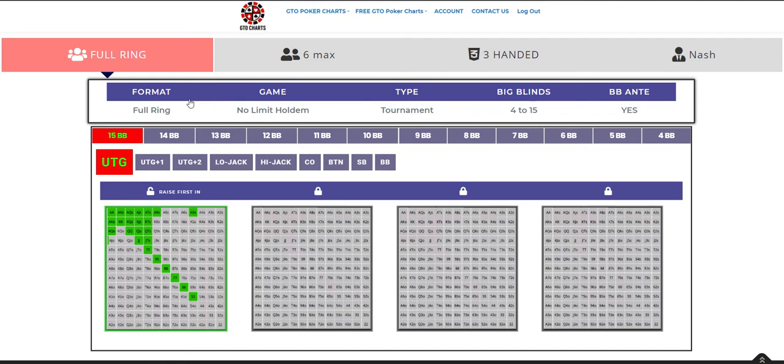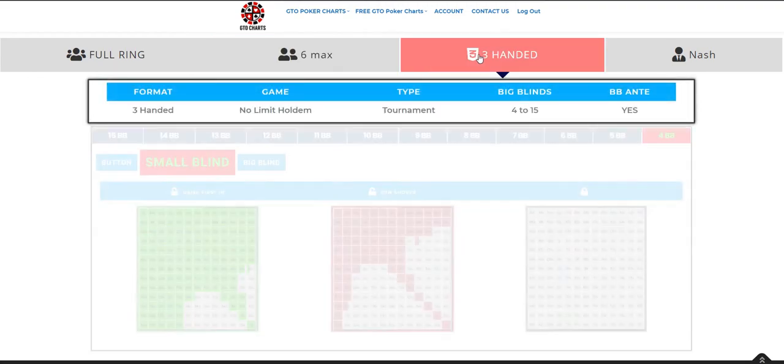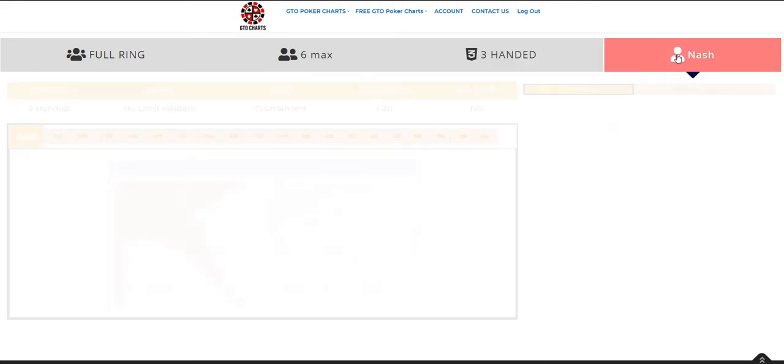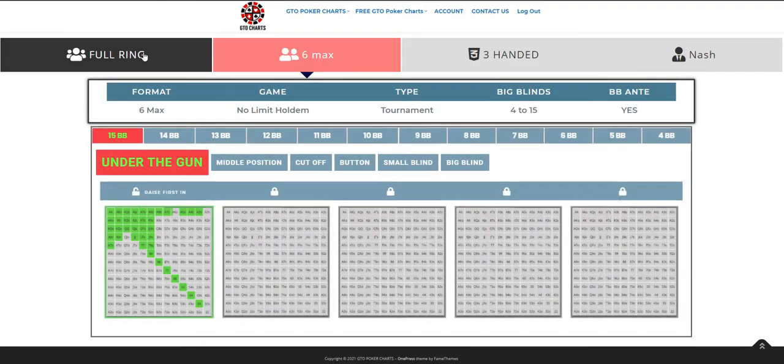As you can see we're looking at Full Ring. We also have 6 Max, 3 Handed and Nash, all nicely color coded so you know where you are exactly at any moment.